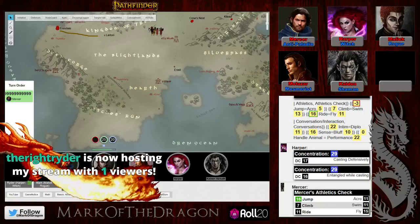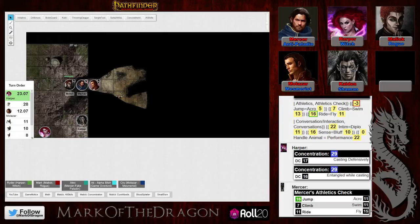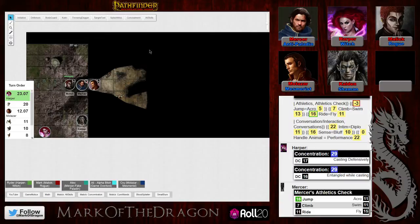Knight Rider is hosting. Someone asks about the checkbox needed to get the macro bar under character names. The DM explains: go to the gear icon, extreme top right. Actually, it's no longer the gear — it's the bullet list next to the gear. There's a checkbox: show macro quick bar.